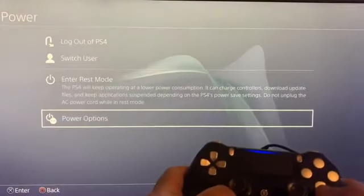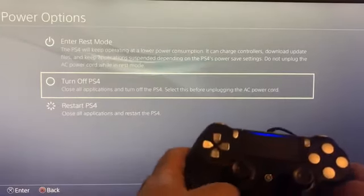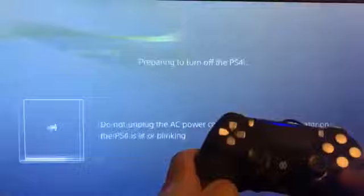Now shut down your PS4 so we can get into safe mode one more time. Go down to power options and do a full turn off — not rest mode — otherwise it's not going to work. Press X. To get into safe mode, hold down the power button for about seven seconds until you hear a second beep.